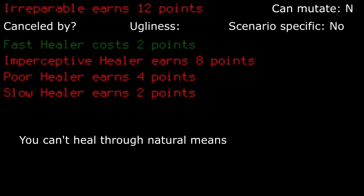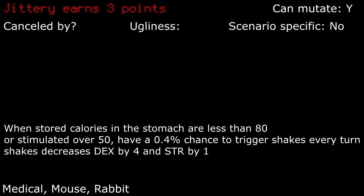Irrepairable: welcome to hell. Your wounds will never naturally heal. Good luck if you decide to take this trait that basically makes the game unplayable. Jittery: when fairly hungry, or hopped up on stimulants, you'll get the shakes. It's not unmanageable, but be wary of when it can trigger. I'll sometimes take this trait if I don't plan on using stimulants for my whole run.